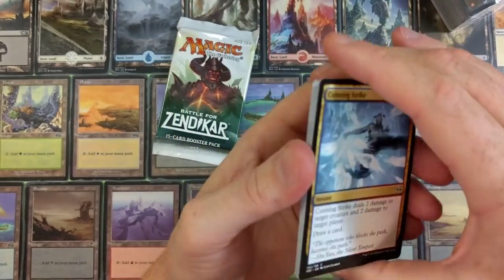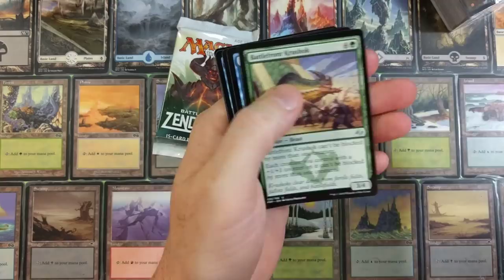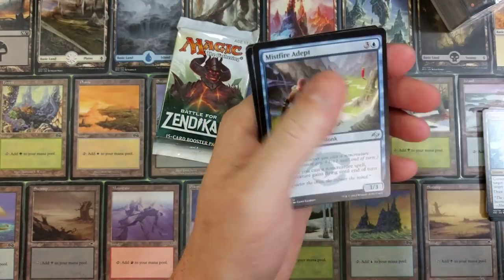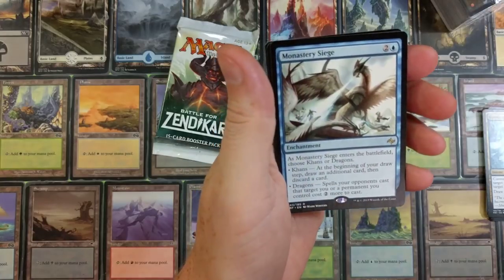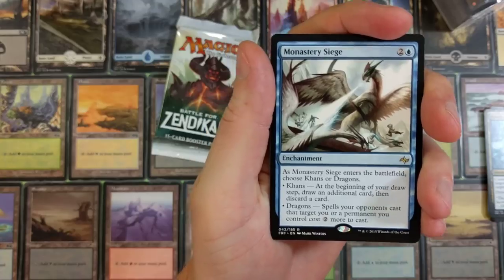Fate Reforged — I don't recommend buying this set, it's god awful. Let's see what we get. Battlefront crew, Shock, Marang River Prowler, Mischief and Depth, Monastery Siege — what's that bad boy do?